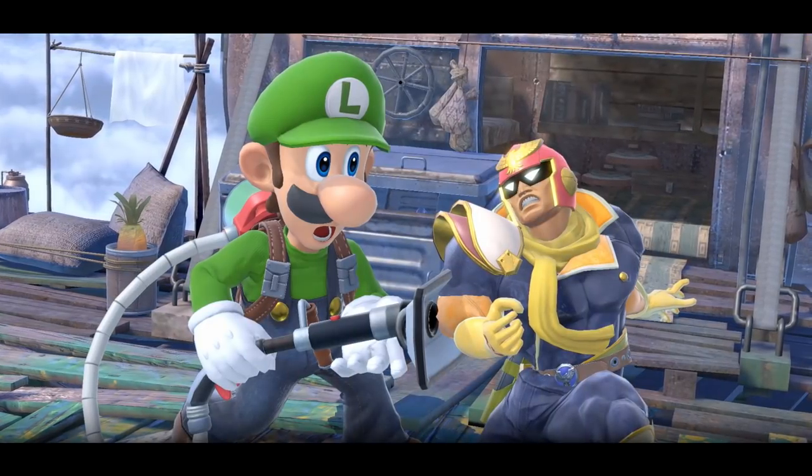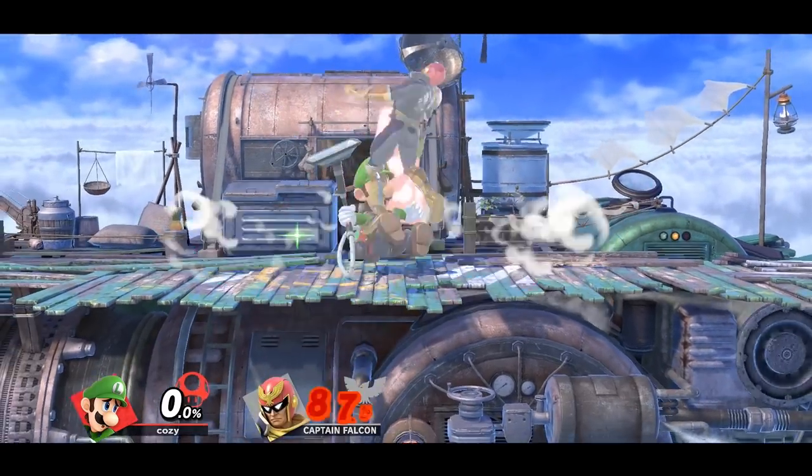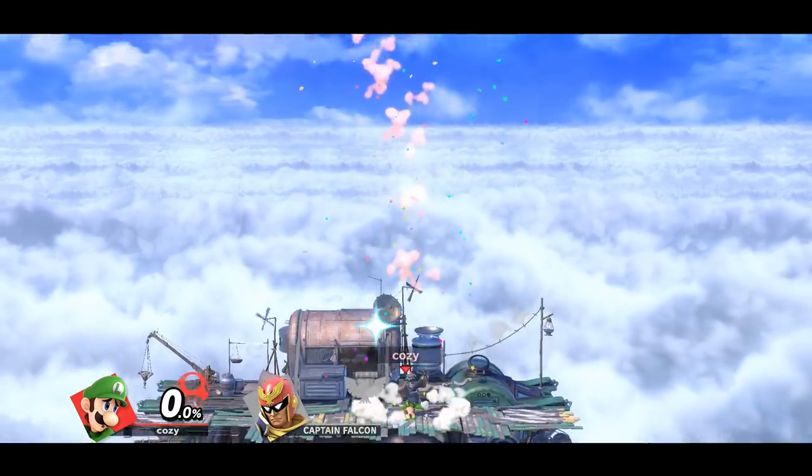Luigi has some pretty complex kill confirms, but let's keep it simple. Down throw into up B is a scary kill confirm that all Luigi players should know how to execute.